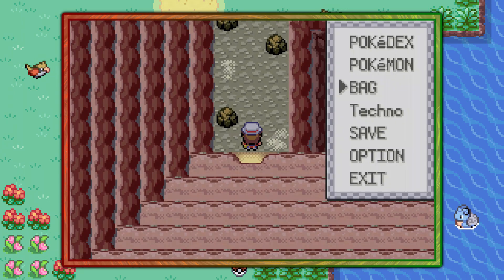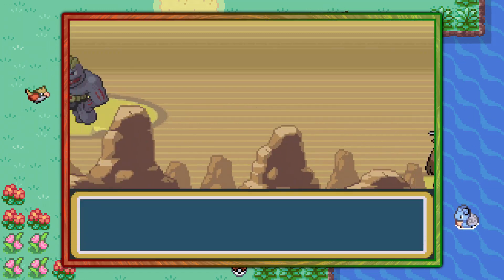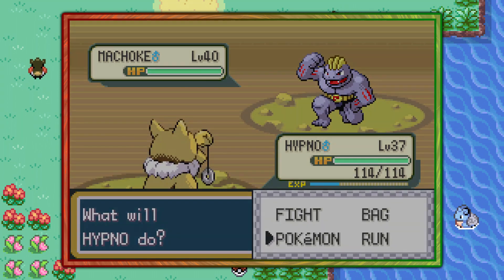Go ahead and spray the Max Repel — that filters out any Pokemon that is not a Machoke, which is what we need. We need Machoke exclusively. Machoke are really rare in this cave, but with the Max Repel and the level 37 Pokemon we're only going to encounter them. It's great.